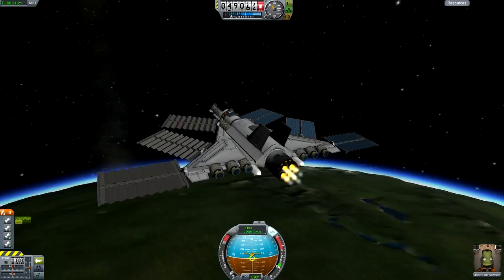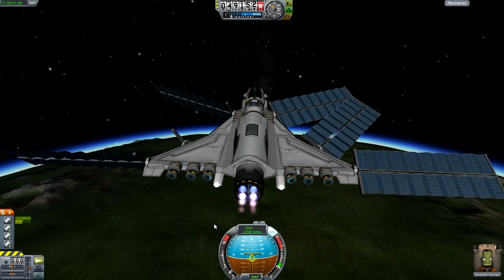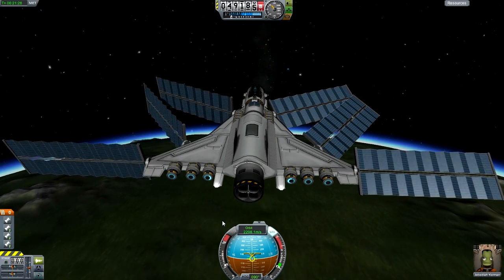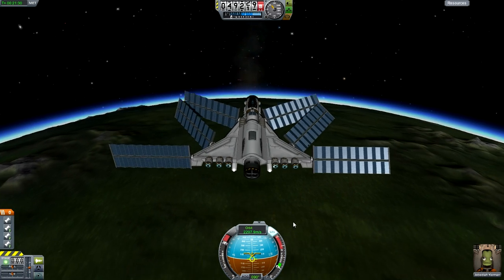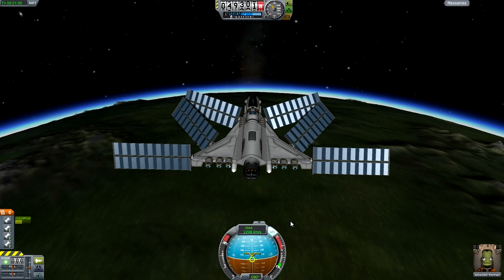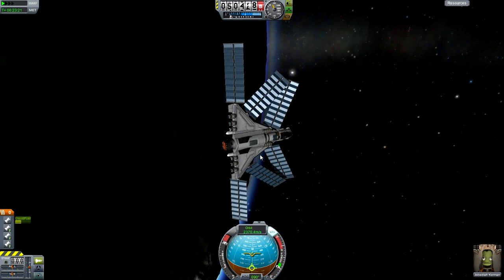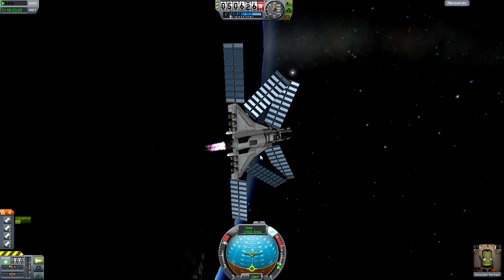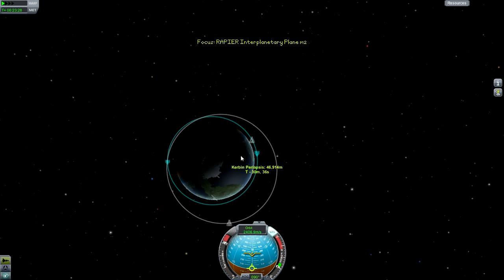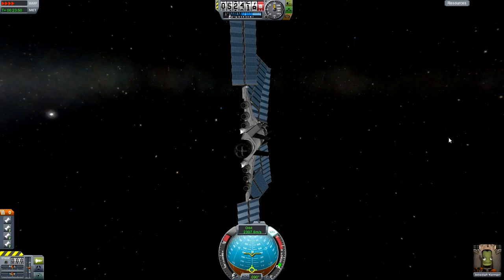I'm not going to use the Rapier engine very much - maybe just to do an orbit around Kerbin, but for everything else, no. I don't actually like it anymore. This is the first time I've actually tested it. Looking at the statistics in the VAB or SPH, you can right-click the part and it tells you its details. Apparently it has a very high specific impulse, even higher than the atomic rocket motor.